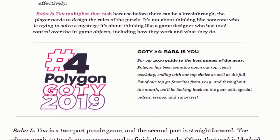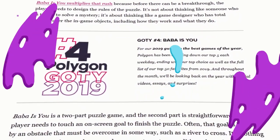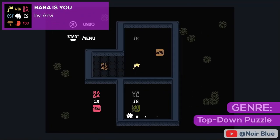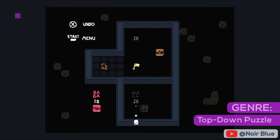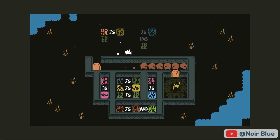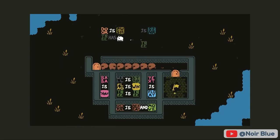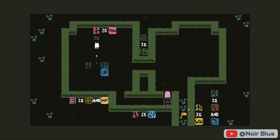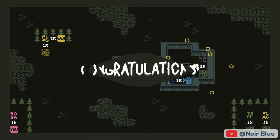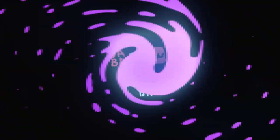First up on the list is Polygon's number 4 game of the year for 2019, and an Ask Gamedev favorite — Baba Is You by Helsinki-based developer Arvi Hempuli-Tekari. Baba Is You is a top-down puzzle game where you move around element blocks and logic operators to manipulate the rules and logic of the game. The concept sounds complex, and while it can be, it's also so smart and satisfying once you have a hang of the game's rules.